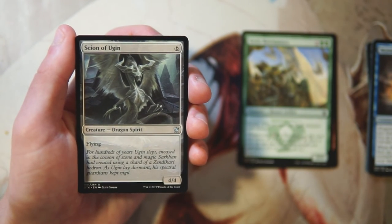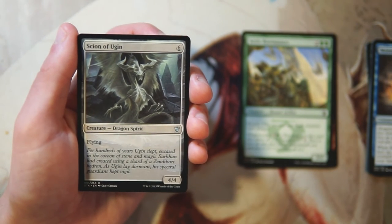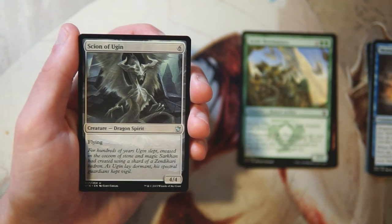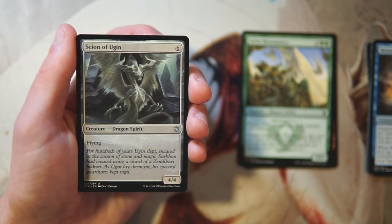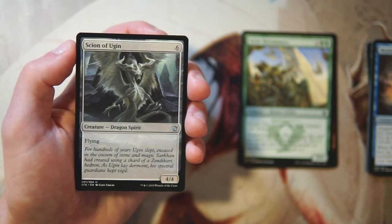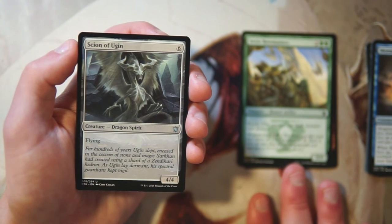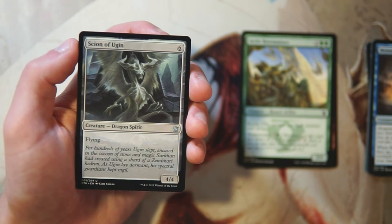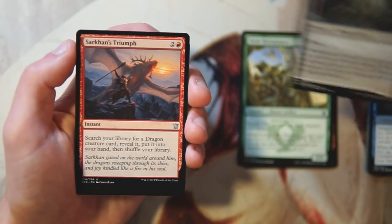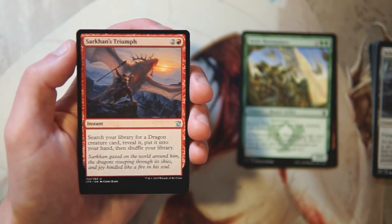Our first uncommon is Scion of Ugin — a 4/4 flyer for six mana. What's really nice is that this fits into any deck, so if you're looking to stay as open as possible and ramp into it, it's a great card to have. It is a 4/4 for six, a little under the curve, but flying puts it roughly on par for a regular six-drop. I do like this card, but I think I'd rather have one of the two cards we've already identified, so I'm going to pass.